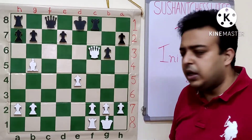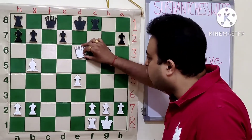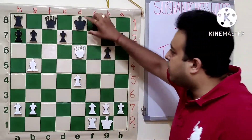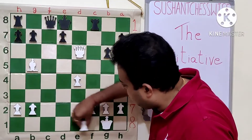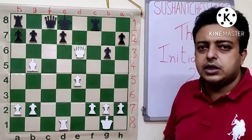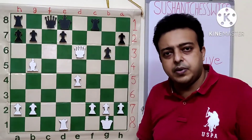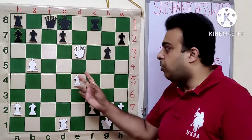White could have won very easily with the move Qe6 check. Although Qe6 check was not played in the game, after Kd8, Rd1, it is instant game over — there is no defense to Rd7 check. Rf7 just allows Qxf7, and white wins on the spot.